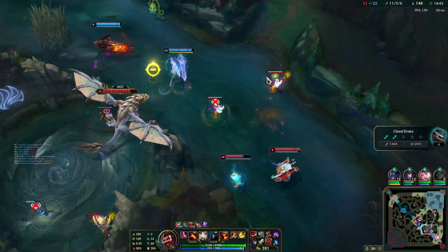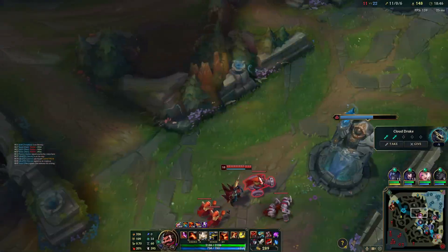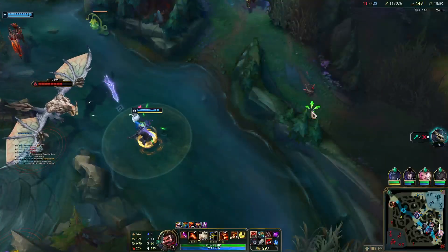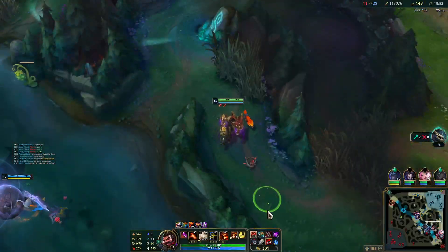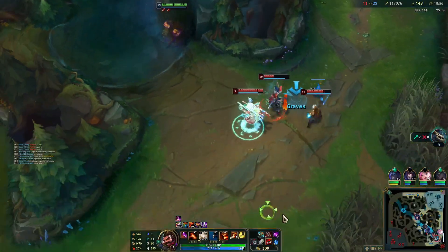I don't really know why we're hitting it — it makes no sense to me. I don't know why we're letting that happen. My teammates — I'm not particularly understanding the situation here too much. As I say often, my teammates seem to have that horniness for the dragon that you see so much in low elo.